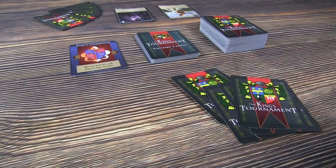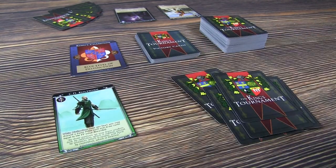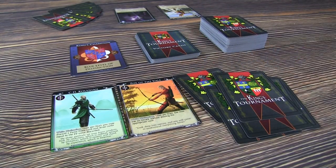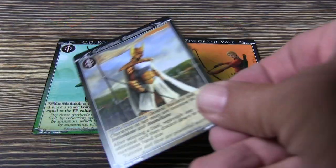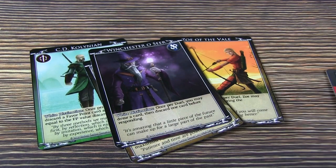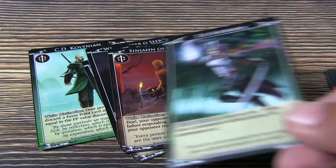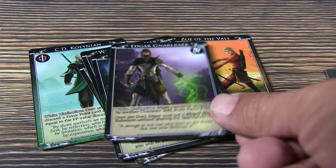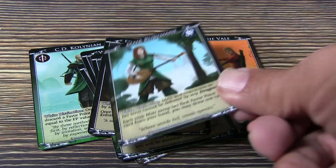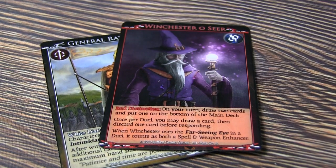You'll shuffle the King's Tournament deck up and deal them out, and then randomly distribute two character cards to each player. These heroes have different types of specialization — material and magical. Throughout the game, as you play weapon enhancers or cards related to magic, you'll be able to do special things like draw cards based on the character's specialization. These characters also have two sides: you start with the white level of distinction and on the flip side is the red level of distinction.